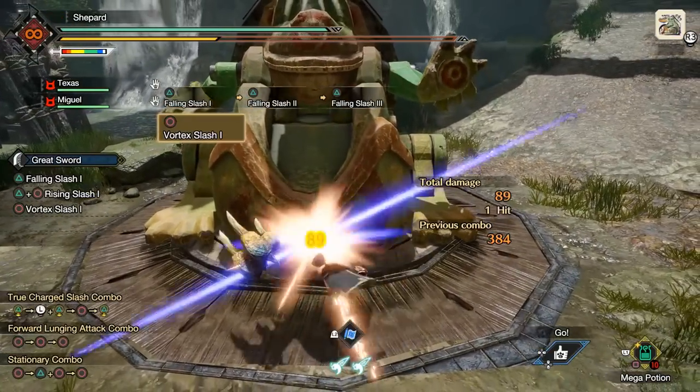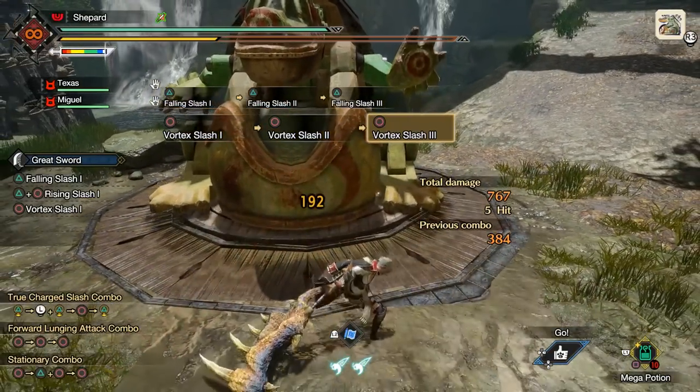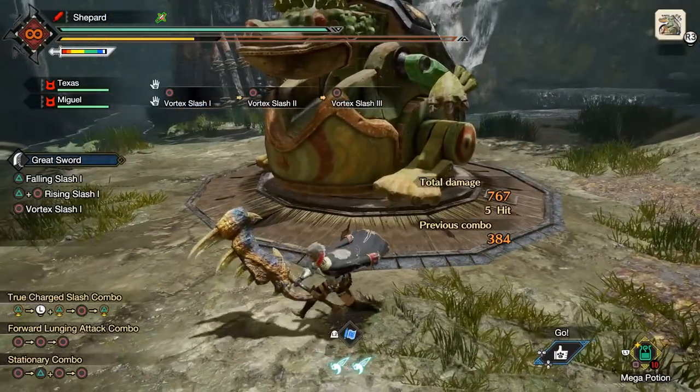The Circle attacks — the first two move you in, with the last hit moving you out, and then the second and third hit hit twice.